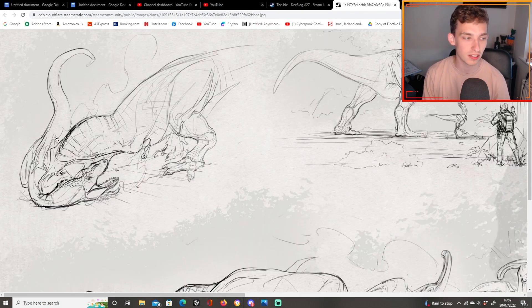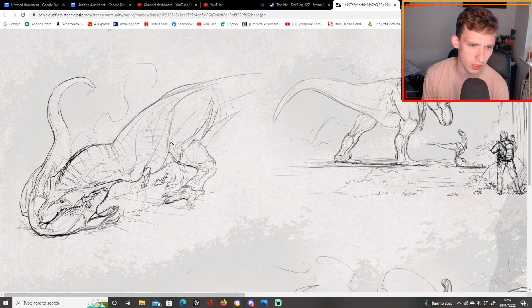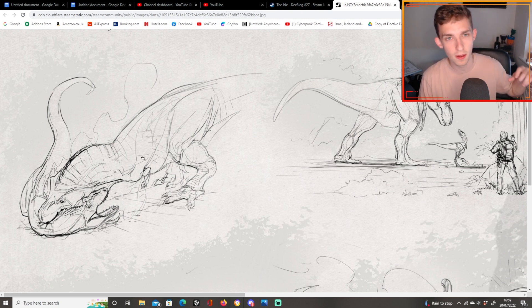First up, Tyrannosaurus fighting another large theropod — possibly an Allosaurus, Giganotosaurus, or Acrocanthosaurus. As you can see, it's killing it, chomping down on its neck, which will probably be a finishing move for the dinosaur — pushing it to the ground and biting into its neck, kind of like a kill animation. That would be pretty cool.